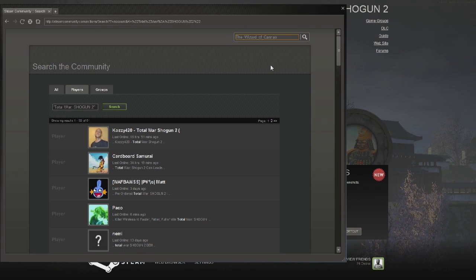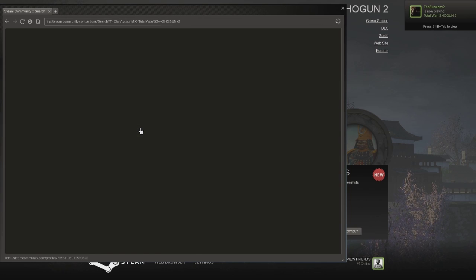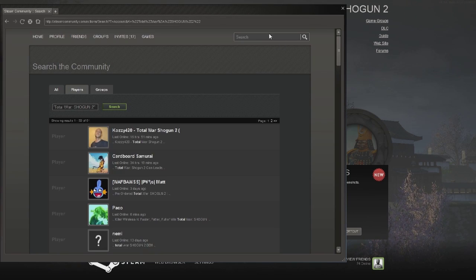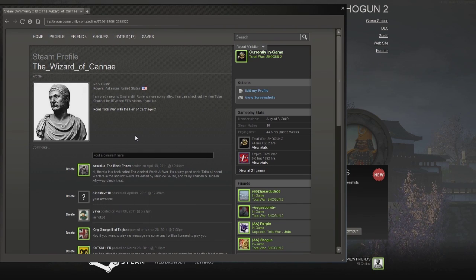You might have to go to full screen. The spelling is on my channel. If you hit search, there's me. So if you've been wanting to find me on Steam — let me type in my name again. This thing's acting kind of funny; I don't think it likes being on while Fraps is on. So anyway, there's another search. We go here to 'the wizard of con A,' you click on it, it brings you to my profile.